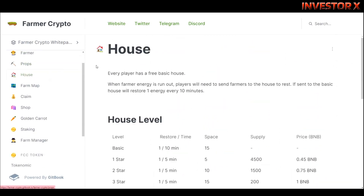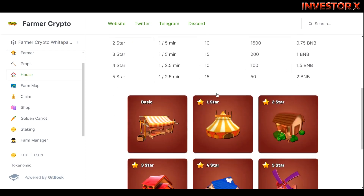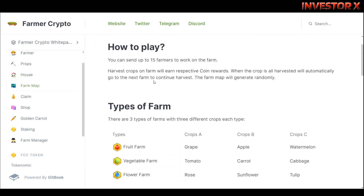Next is itong house naman. Bawat player mayroon tatlong basic house. Yung farmer mo mag-burn out ng energy, kailangan mong i-send ito sa house para makapag-rest sila, and will restore one energy every 10 minutes. Ito yung mga house level, at meron din ditong farm map.